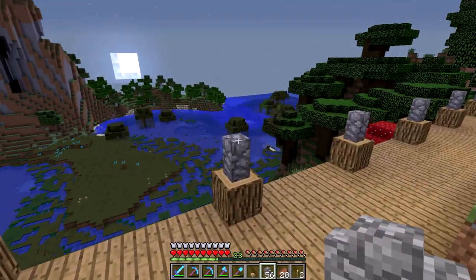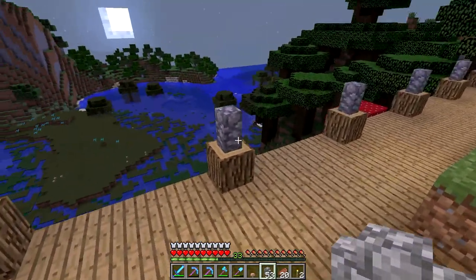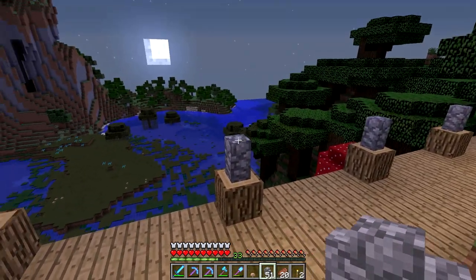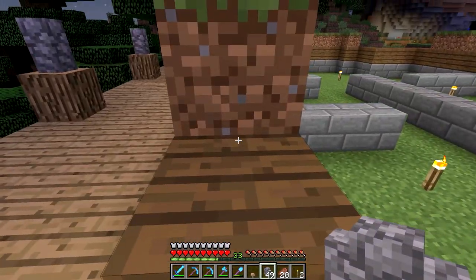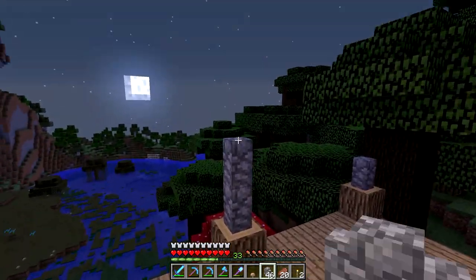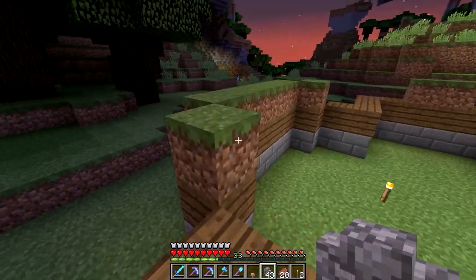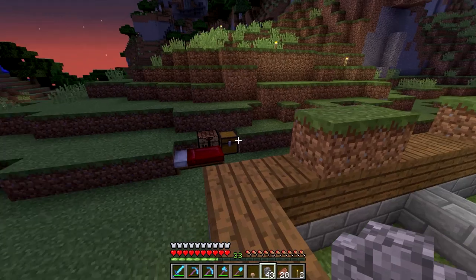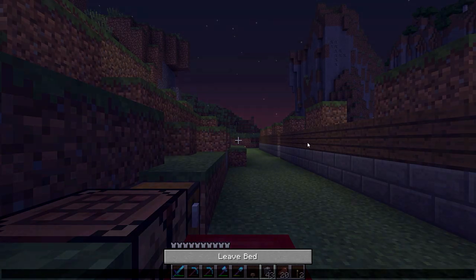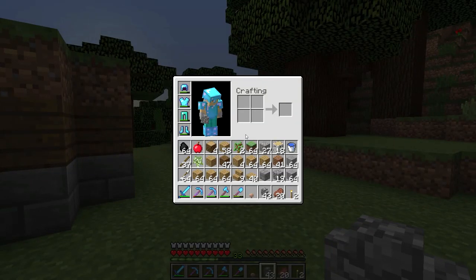Let's go about three high with each of these. Now we need to figure out what type of wood we want to use for the fences here. I think the best option would probably be spruce, just because it would match the walls of the house. However, dark oak might actually look pretty nice too, and it would also contrast a little bit with the house.